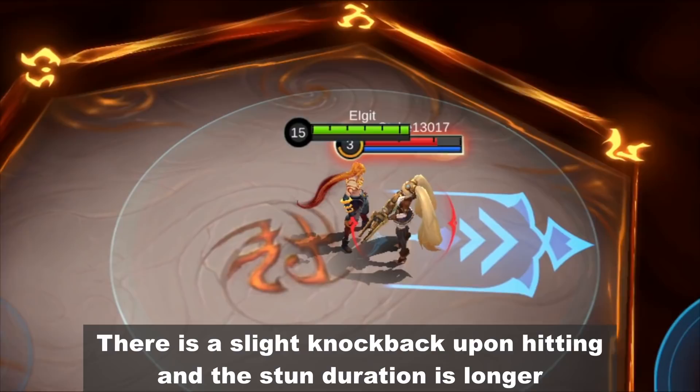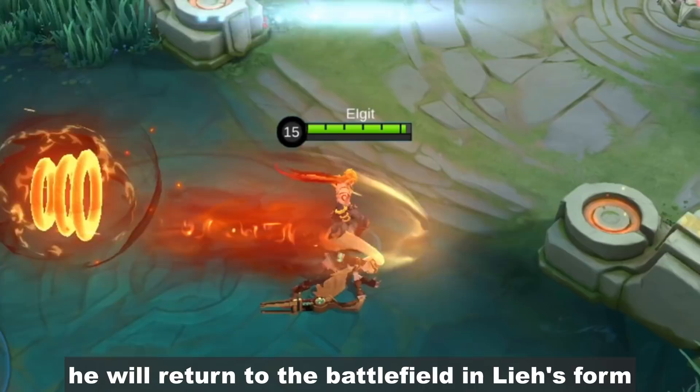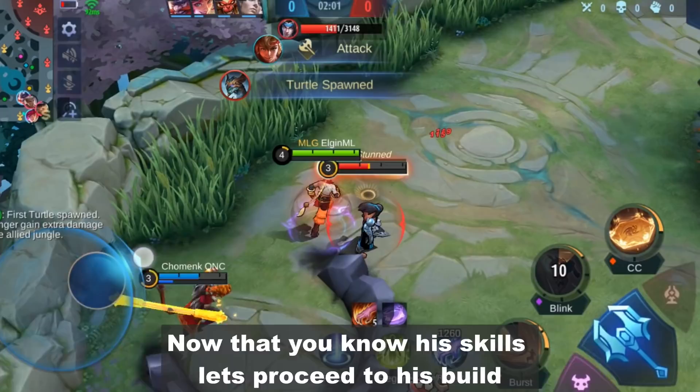His second skill is the same as before but with improved features — there is a slight knockback upon hitting and the stun duration is longer. If Yin successfully kills an enemy before the ultimate is up, he will return to the battlefield in Lya's form, which allows him to use the enhanced skills.